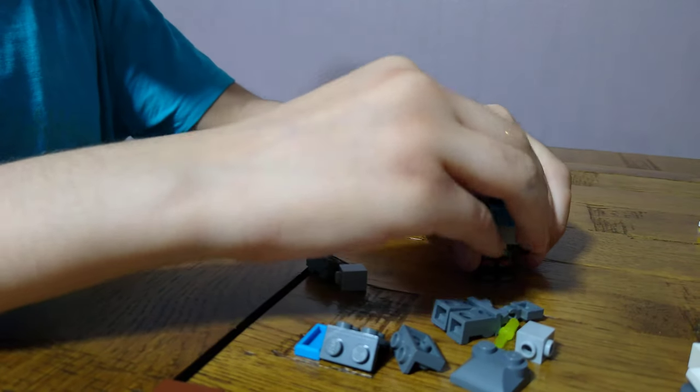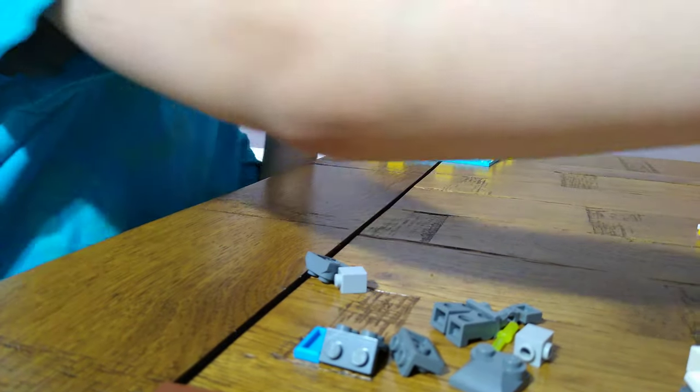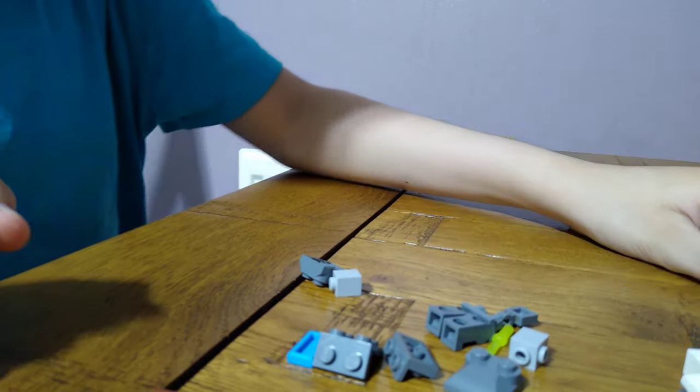Put a gun in his hand - you can even put a sword in his hand. So here we have imposter black. Now let's move on to something better - a crewmate.